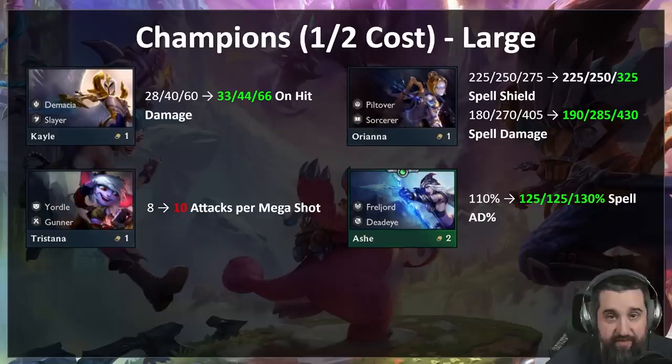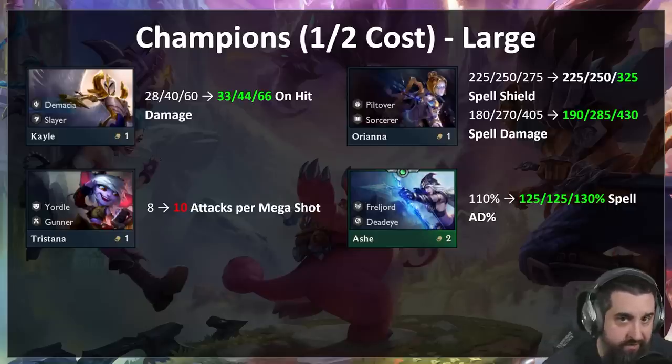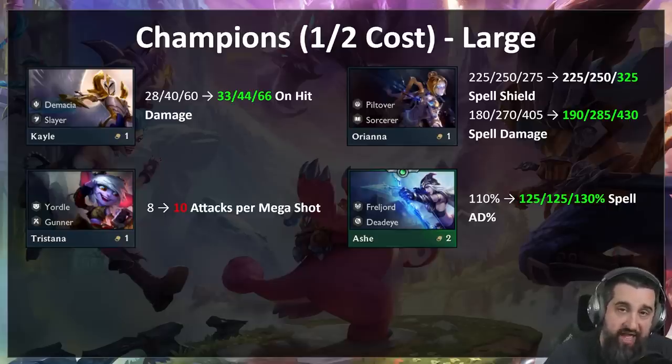Tristana is taking a bit of a beating from things like attack speed — Ginsu's, Zeke's stuff like that. For now she only gets her mega shot every 10 shots instead of eight. We'll keep an eye on Trist — we don't want to eliminate every reroll comp from the game; it's nice that there's a Yordle reroll comp. So just a small nerf to Tristana.